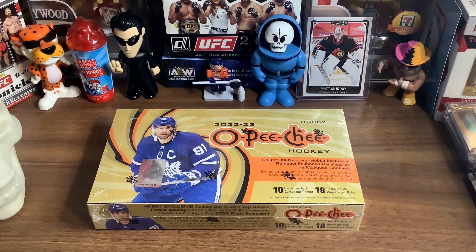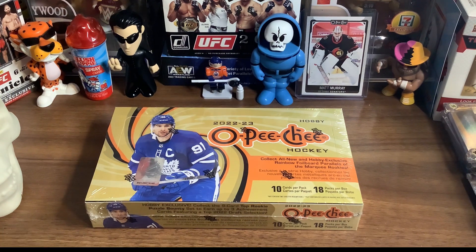2022-23 OPG Hockey Hobby Box. So obviously with the 22-23, it's the same as every OPG Hobby Box — the base set is massive. We're talking like 600 total cards in the whole base set, which also includes 100 All-Star and Marquee Rookie High Series cards. Also on the lookout for those yellow borders or that neon pink border — I think that's limited to like 75. That's pretty cool.